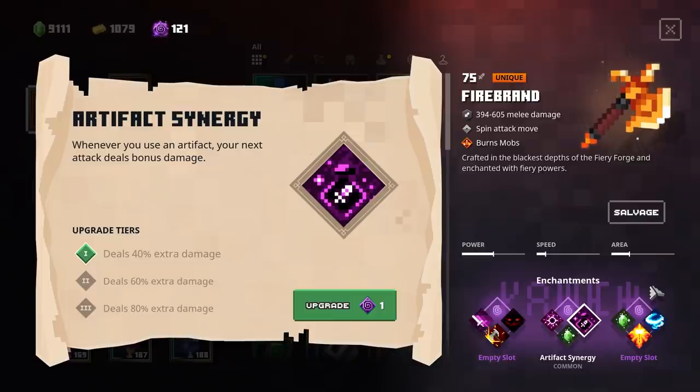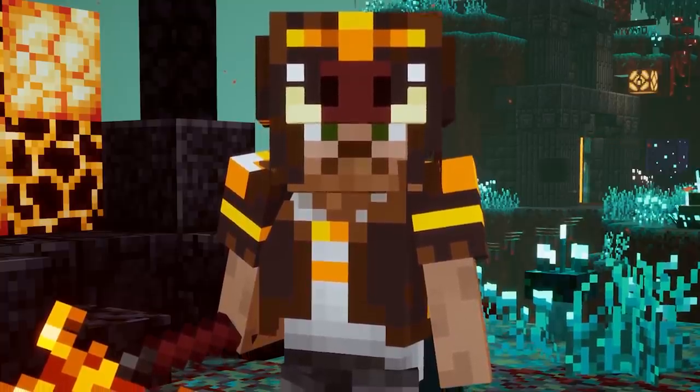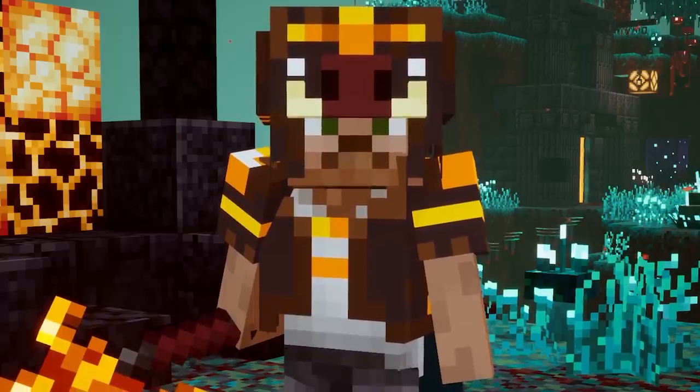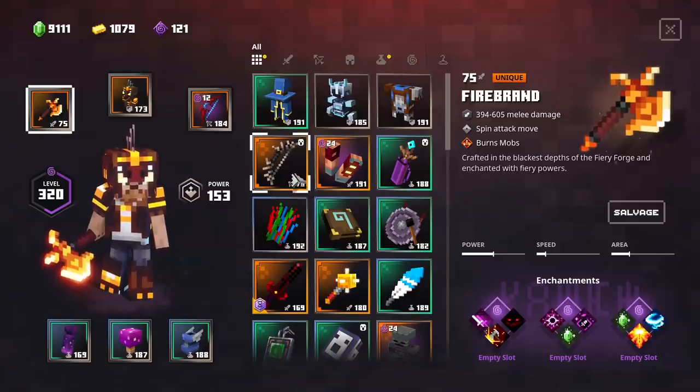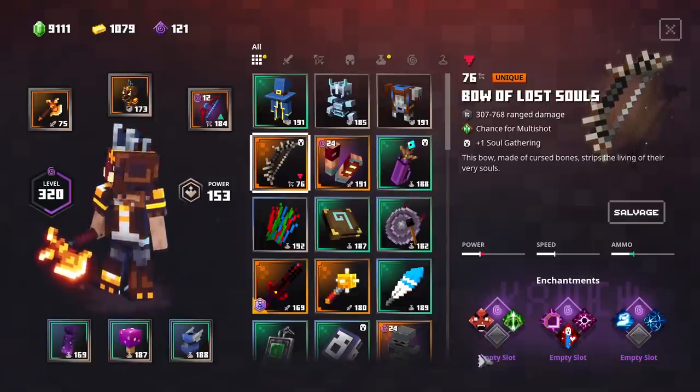Next up, we have the Artifact Synergy. Whenever you use an Artifact, your next attack will deal bonus damage. This works very well with a build that allows you to have a lot of cooldown reduction, so you can spam your Artifacts and deal a lot of damage. On Tier 3, that's 80% extra damage — very interesting for future potential builds and very viable for higher Apocalypse play. Then for the ranged enchantments, we have the Bow of Lost Souls right here with all three new ranged enchantments.